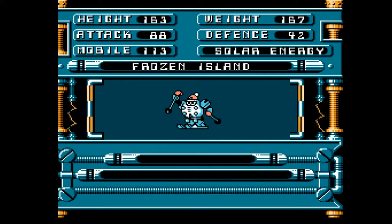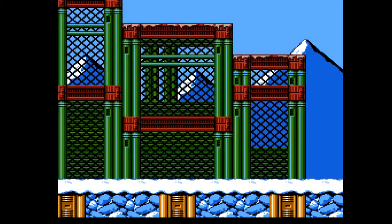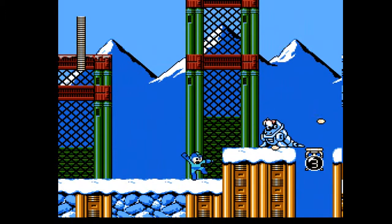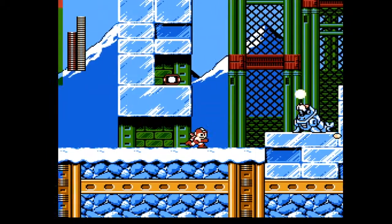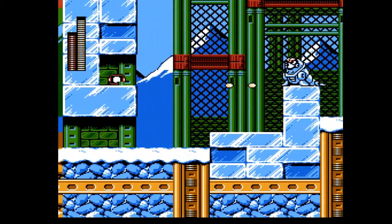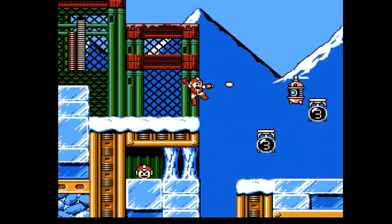Now, off to our last robot master, and this is gonna be Blizzard Man. I find it ironic that it's powered by solar energy and you're on a frozen island. Here we are in the Great White North in Canada. We're just gonna have to take on a bunch of seals and a bunch of camera guys. Those seals are actually pretty similar to Uranus's seals in Mega Man V for Game Boy.